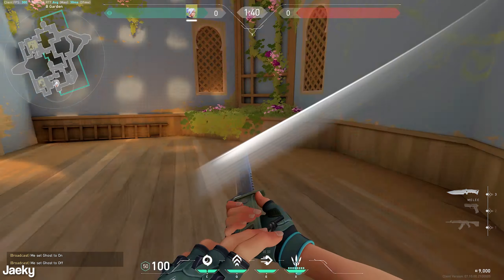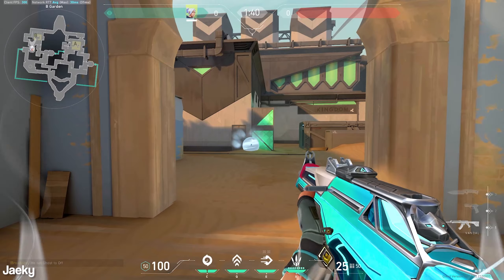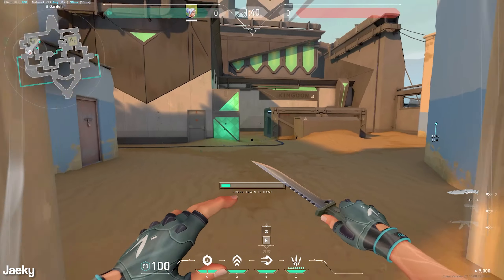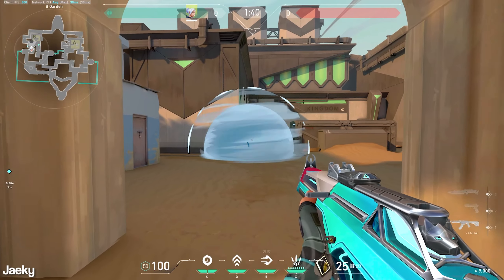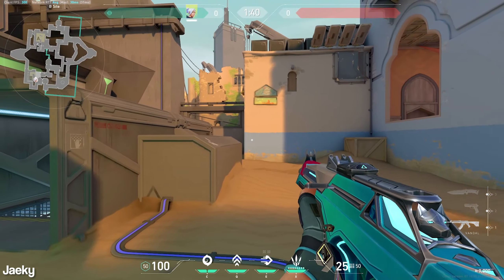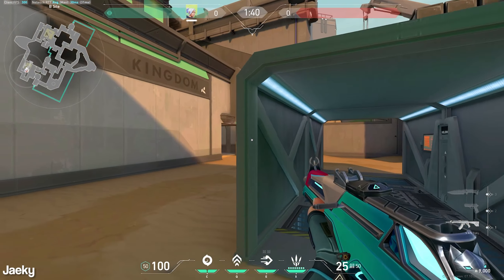If you're entering from Long, I like to throw my smoke right in front of the double stack. As I'm dashing out I like to look to the right to clear under Hookah and Cubby, but you can also flick your mouse to the left to clear close left. So you do left, then right — you clear under Hookah and you clear close left of Long. Then you can come out of your cloud burst, clear Cubby from this angle, and wrap to clear the rest of site.